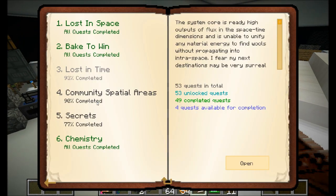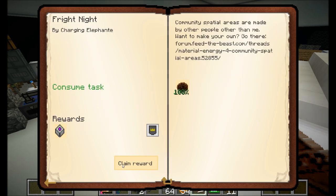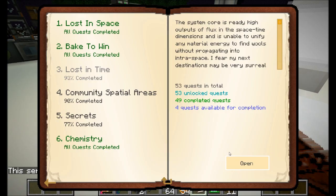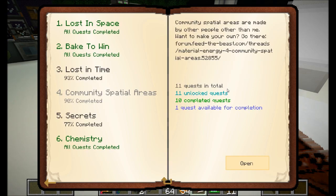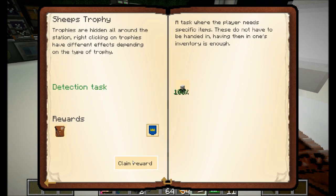I feel like you need to sign above it saying 'Sethbling here.' Apparently I never handed in the Fright Night quest, so I just claimed reward on that. But it's completed in my book now, so yay. And then secrets — I got two secrets done, so claim reward.